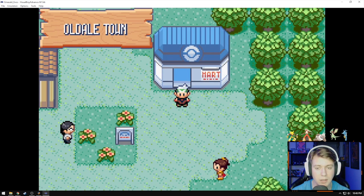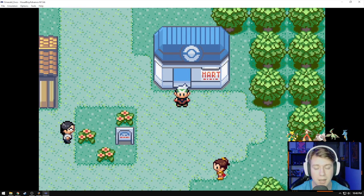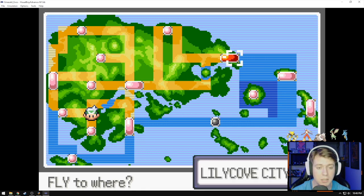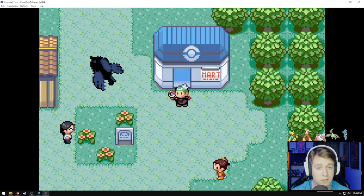You will have to go to one of the harbor locations to board the SS Tidal. I found that in Slateport there is a PokeMart just next to the harbor. For whatever reason, if you get this ticket at the Slateport PokeMart and then immediately walk over to the harbor to board the SS Tidal, it doesn't work. I think you have to fly away and come back for the event to actually work. For me, I went to Old Dale to get the ticket and then fly with Flygon over to Lily Cove — it works every time.